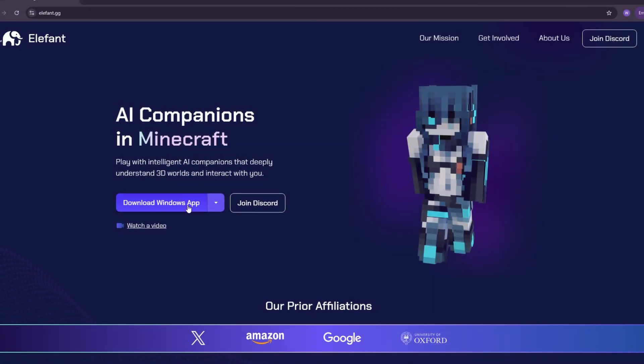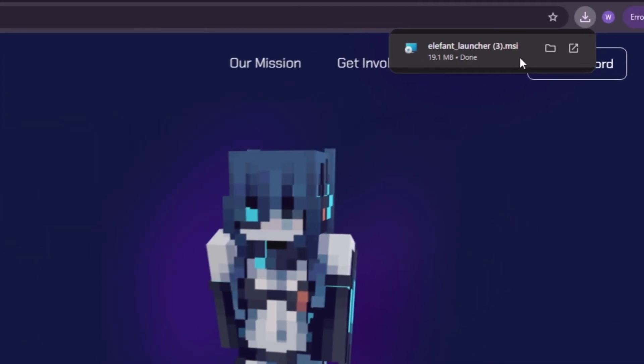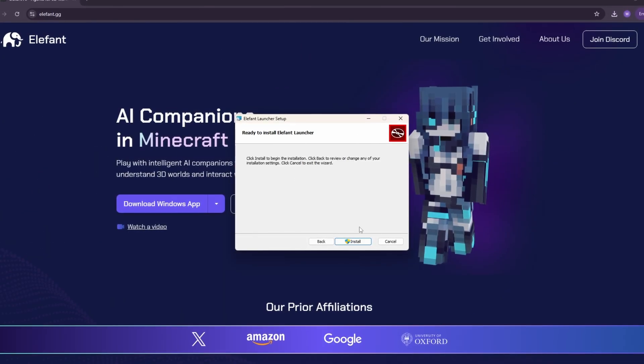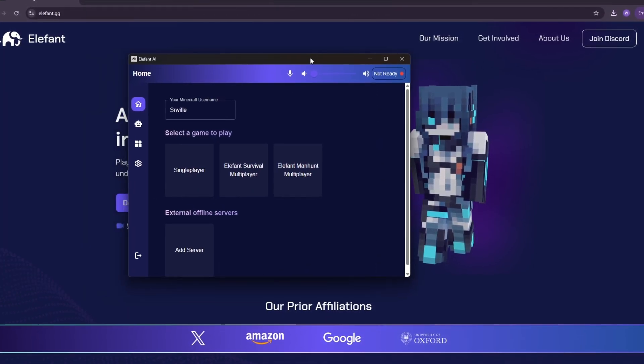The first step is quite simple. Simply download our client from our official website. We made installation super simple — just follow the prompts on screen and everything should install correctly.